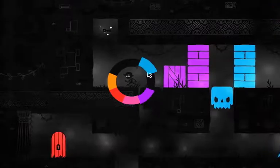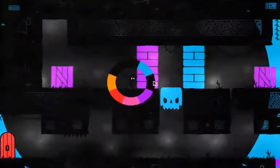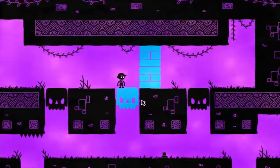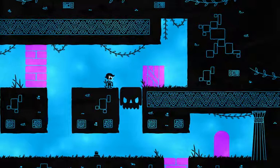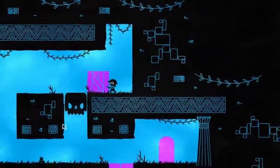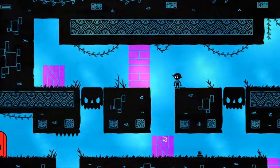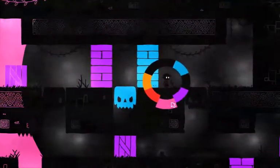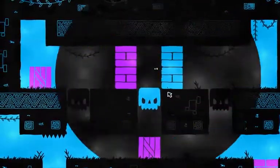Here we go. Got some purple boxes here - one box. So we can get the key. Then we can get through here. I guess we can get this down there. There we go. But how do we go down? I guess we make it purple. I have to make it purple when I'm down there.